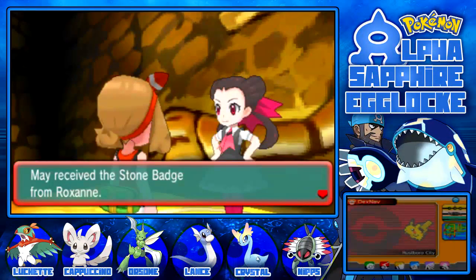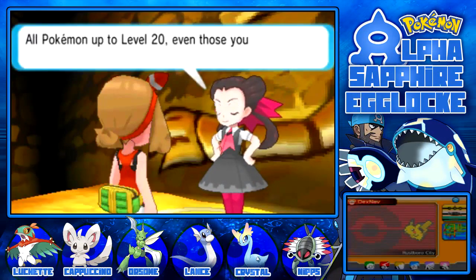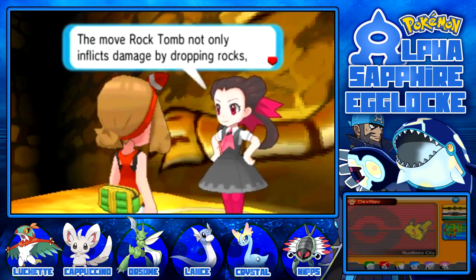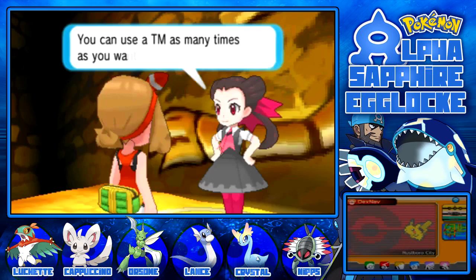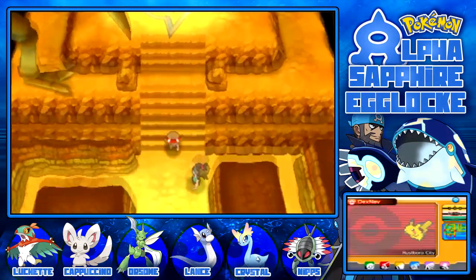May received the Stone Badge from Roxanne. Stone Badge enables Pokemon to use the HM move Cut outside of battle. All Pokemon up to level 20 will obey you. Roxanne also gives Rock Tomb TM. The move Rock Tomb not only inflicts damage by dropping rocks but also lowers the target's speed. You can use a TM as many times as you want.